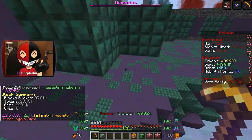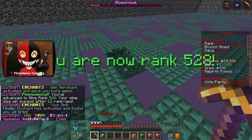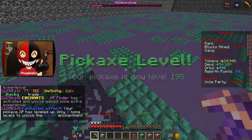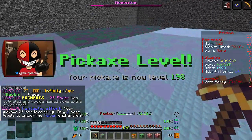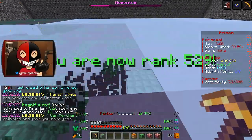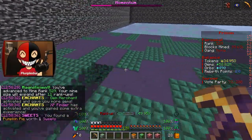It kind of sucks not having a token goal and my gem goal being so massive. I also upgraded my armor a lot — I got it all the way up to level 5, which is a 25% booster. Pretty nice. So I need 2 more pickaxe levels and I unlock another new enchant, which I'm sure I'll max out instantly.